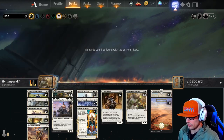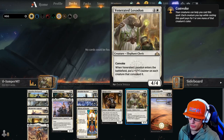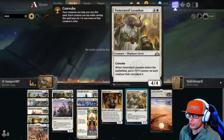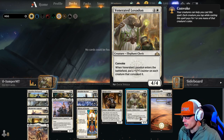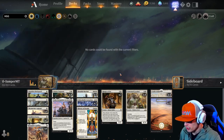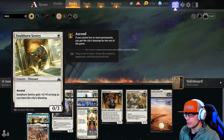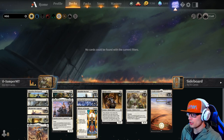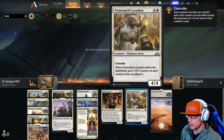The main thing is to flood the field with 1/1s and 2/2s. Benalish Marshal is a must; get Venerated Loxodon out as soon as you can. Ranger of Eos is really cool to grab Giant Killer if you need to remove opponent's creatures. If you want evasion, grab the flyer. If you just want to bash because there are no blockers, grab Snubhorn Sentry - she'll be a 3/3 with City's Blessing, which is really cool.